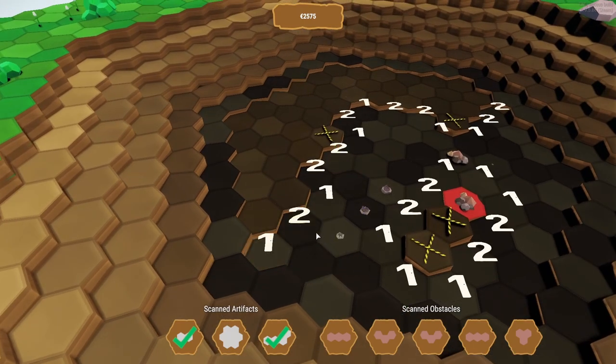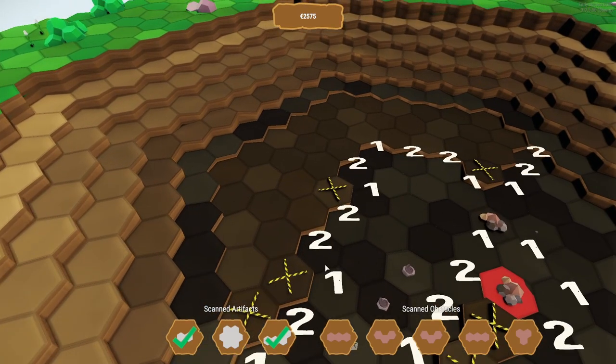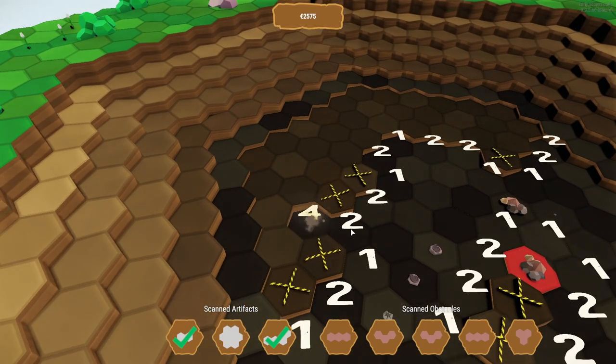Finally, another major difference is that you will have to use those patterns on the bottom to figure out if it's an artifact or an obstruction. If it's an artifact, you will have to use the Estivate tool, which is just clicking on the little icon and then clicking on all of the parts of the shape to be able to receive points for extracting it.